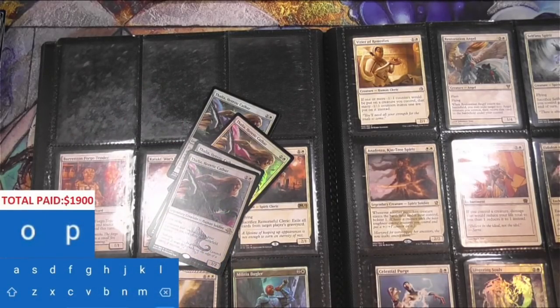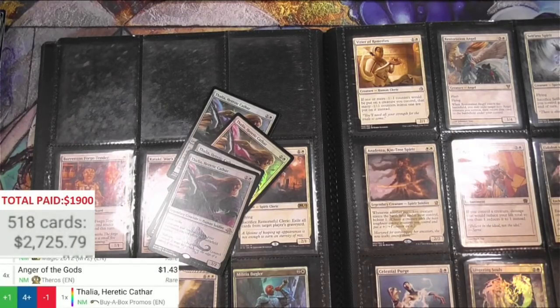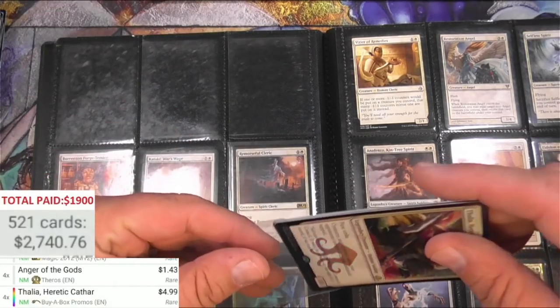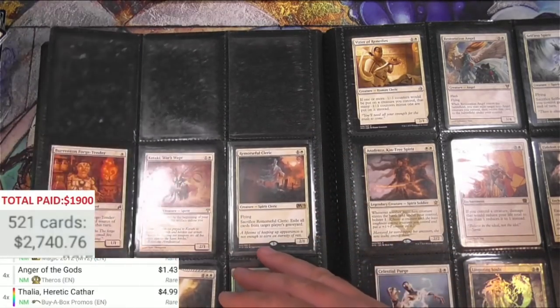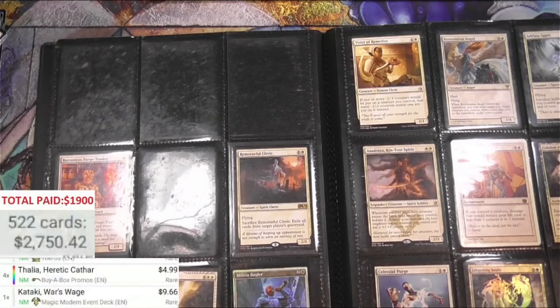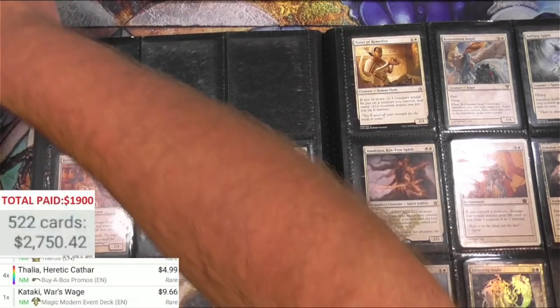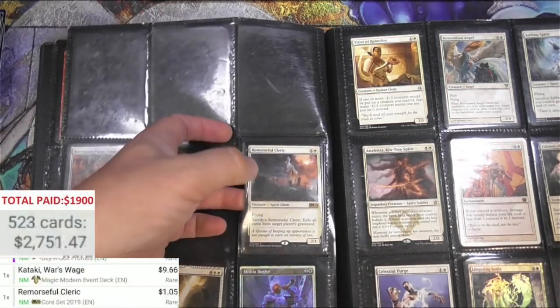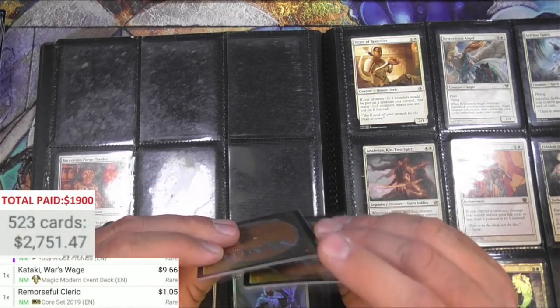Adding that manually — these are the buy-a-box promos, $4.99 a piece. Excellent. I'll put these in a sleeve, I don't want the foil to get messed up. Got a Kataki — Kataki, War's Wage is $9.66, there we go. A Cleric — looks like Papa Midnight, doesn't he? Somebody out there knows. Got looks like four of them. Rest in Peace — this card I think has gone up since it was in Standard. Yeah it's good, $6.99.